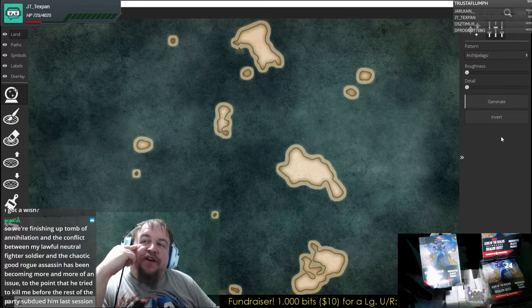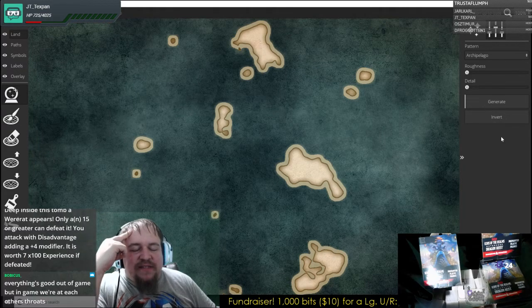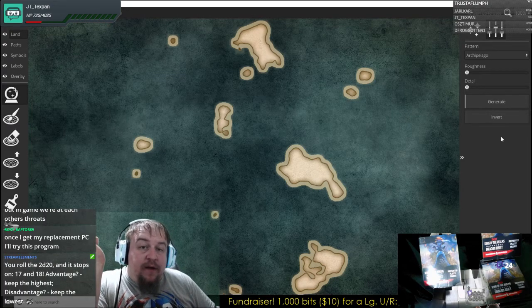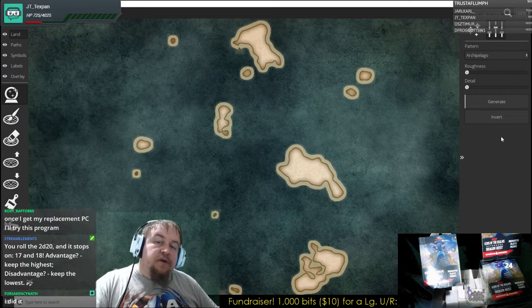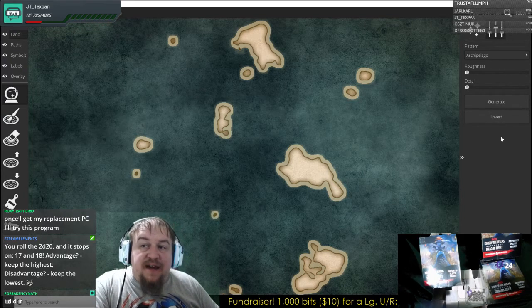If you draw from the Deck of Many Things and get the Star or something like that, it'll give you one D3 wishes. We use a D3 for our random character generation and such, but I also tied the words to it so if people do get a wish by drawing that particular card from the Deck of Many Things, that applies too.